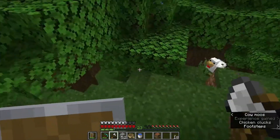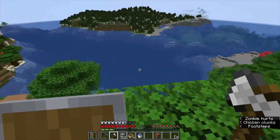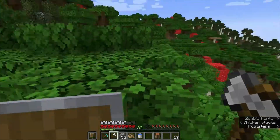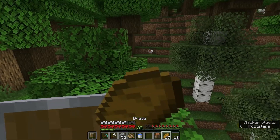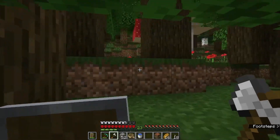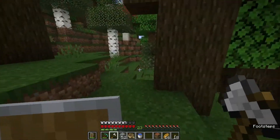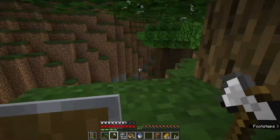When the eye of ender breaks, I think it always meant you're close to the stronghold — I don't know if that's true. We threw the eye out over the water and made some progress southeast. Let's stay up on the canopy. I need food — let's eat bread. There's another cow; I'm still collecting food. Hopefully that zombie burned in daylight.